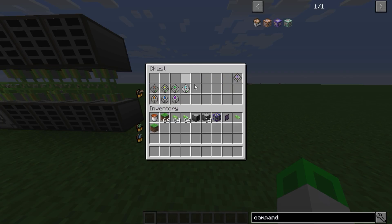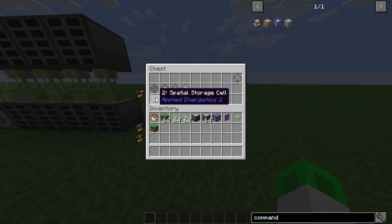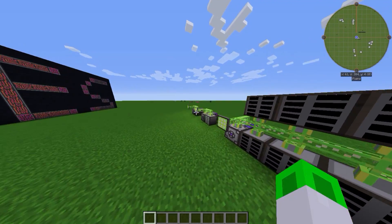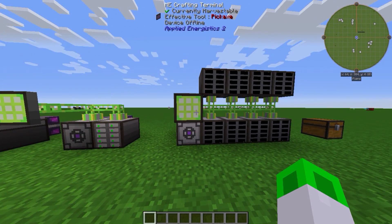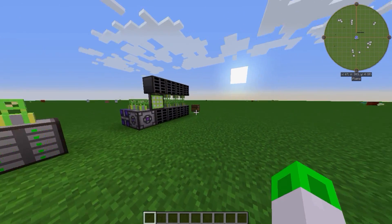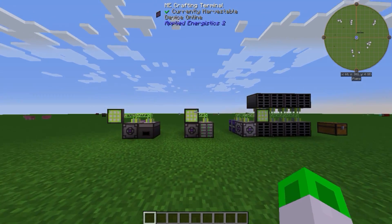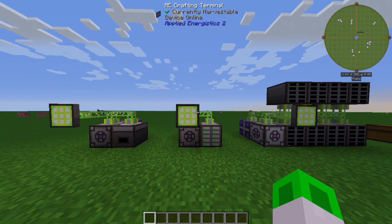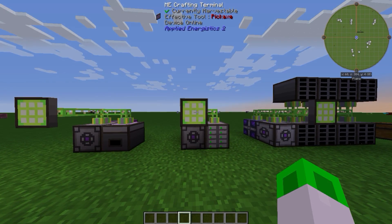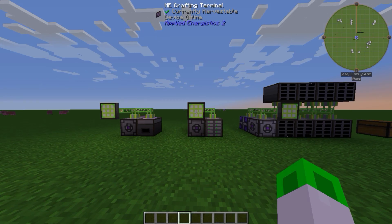Then we have these cells — they look a little bit different — and what they can do is basically the same, but they can store fluids like water, lava, and all kinds of fluids you have in your world. Yeah guys, I would say this is it for today. I hope I see you in the next episode — probably showing how the ME controller works and the difference between the cables. Check the playlist because if the episode is already uploaded it should be there. Have a nice day and I'll see you next time.